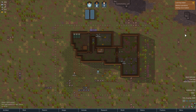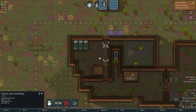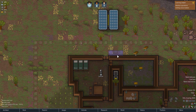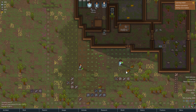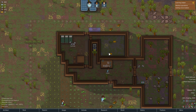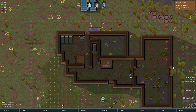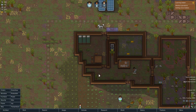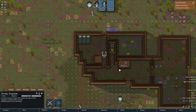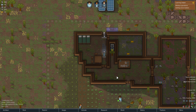Hey everybody, welcome back. Thanks for coming back for the second episode. Where we last left off, we have the general shape of our first base setup. We started on our electric stove, we have electricity, we're getting a butcher table, we're not quite done but almost done sowing all the fields. We haven't put in floors yet, so not the nicest looking place in the world, but we're working on it. Shally, you're working on the stove still.